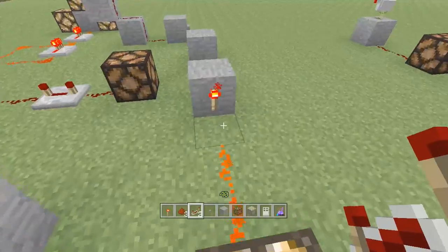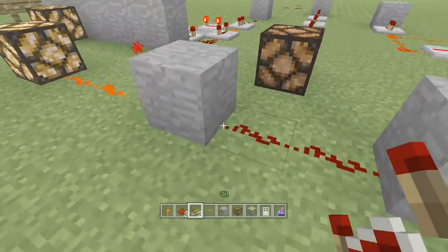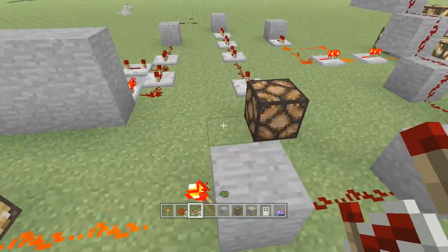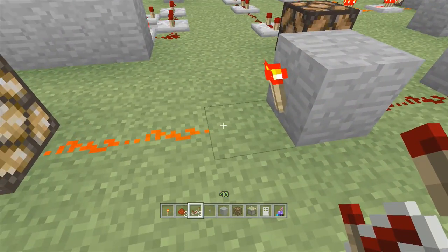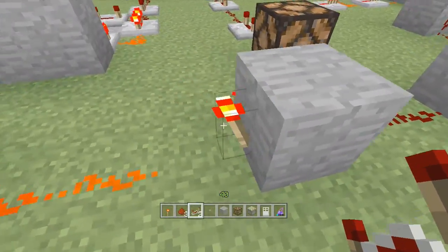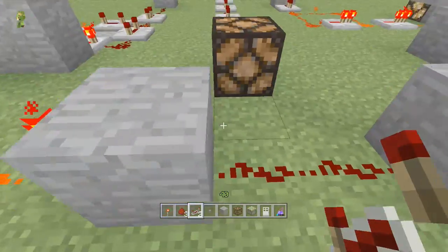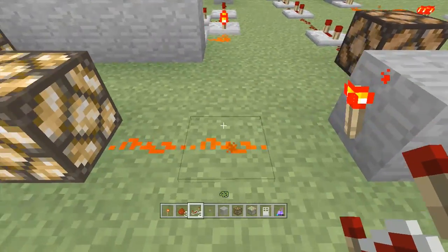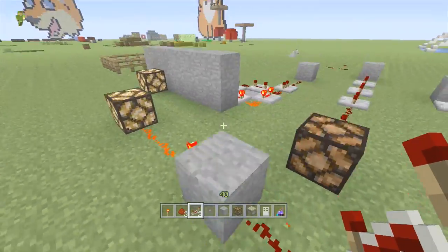My second pro tip involves the NOR gate, which basically reverses the signal. Gates are things you can do with Redstone that will do specific things to the signal. There are a whole bunch of them, but the one you need to know the most — because it shows up in basically everything — is the NOR gate, which reverses the signal. All you have to do is place a block and put a Redstone torch on the block in the middle of your circuit. It takes up two blocks. Basically what it does is reverse the Redstone signal as it goes into it — so if the signal is off going in, it outputs a strong signal, and if the signal is on, it turns off.